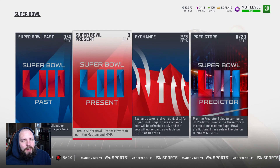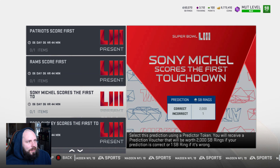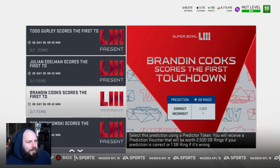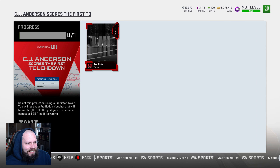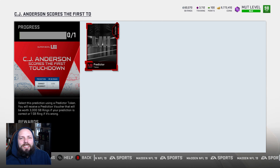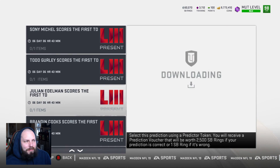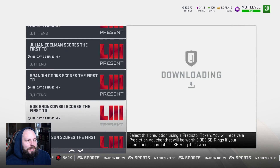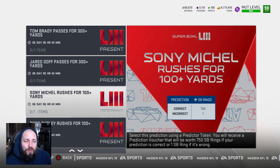It's probably going to be a Tom Brady card. And there are predictors — how do you get these? Go into play solos and do all this stuff. So here's the thing: the set says CJ Anderson scores the first touchdown — three thousand rings if it's correct. If it's not correct, you only get one. And you can't pick all of them, I'm pretty sure. So you'll want to be very careful.